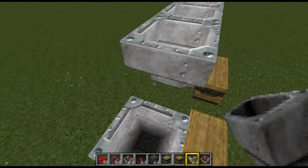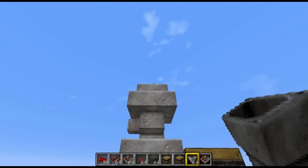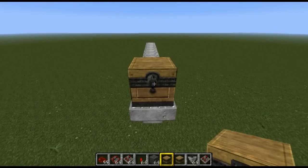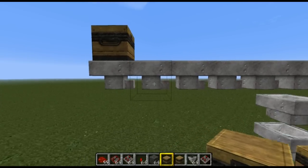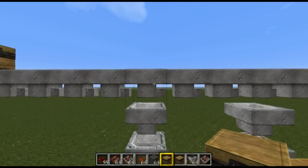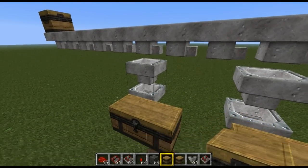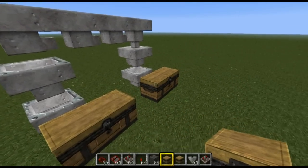Now run hoppers all along the top of these hoppers and put a chest on top at the end — we'll put some items in this chest later to be sorted. The items will travel down and travel along these top hoppers, which are just like pipes. This second layer is our filter, letting certain items through, and the bottom one is just a transfer into the chests below.